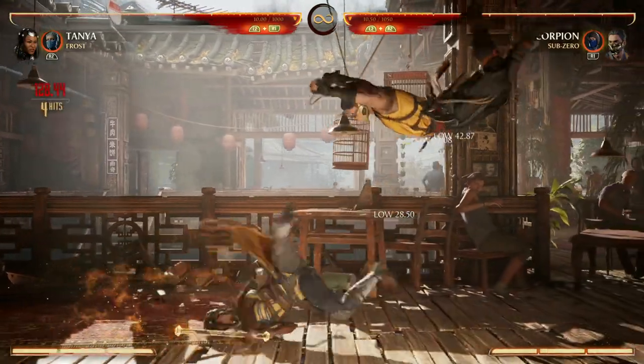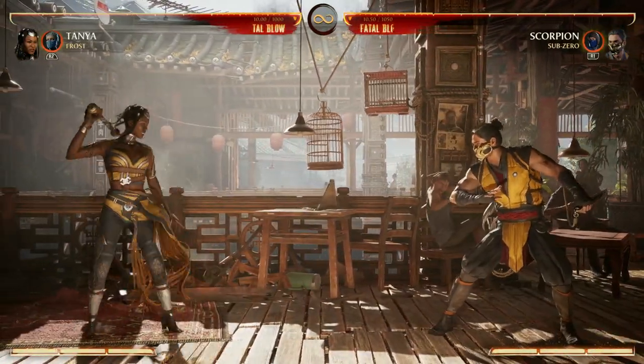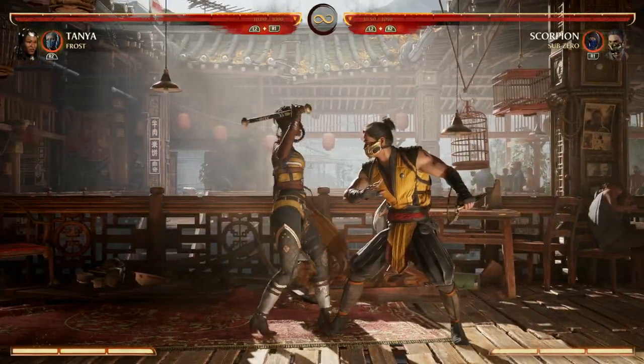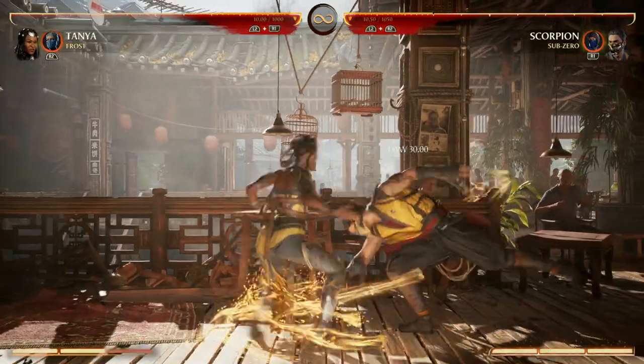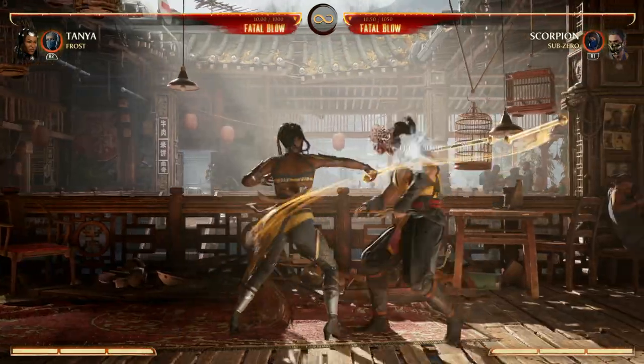For Tanya's lows, we have Back 3,4. Two notes about that: it's got pretty good range - you can start from almost half screen - and the last hit clips your opponent with a low. Also, the Back 3 low there can cancel into special moves for combos, so it's a great way to start your combos if you want to.